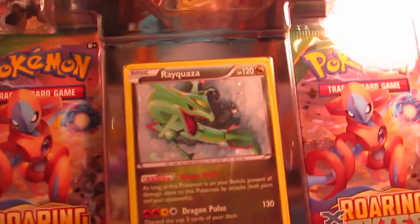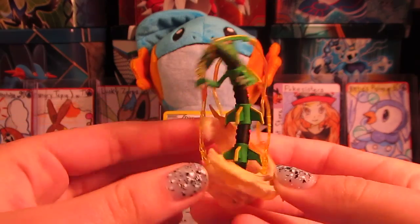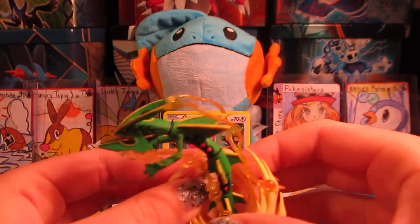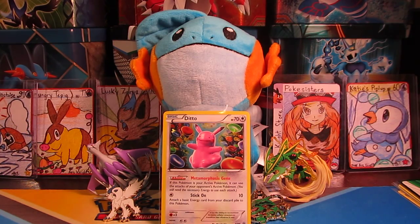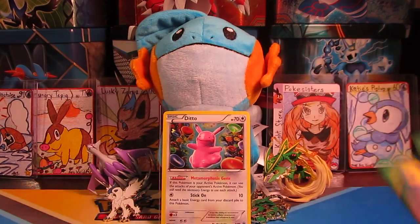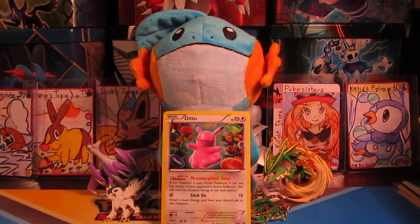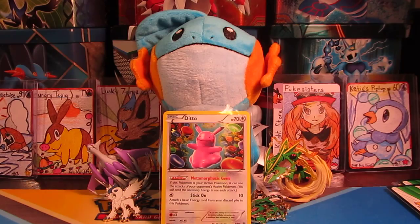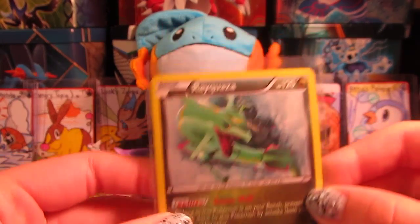We got the box off, so now I just have this plastic. There we are. Katie, do you want to get that promo out? Here is this awesome figure — looks pretty amazing. We'll set that up back here. And then we have four packs. Here's two of them — Roaring Skies, the Rayquaza packs. And our other two. And of course we have our code card, which I am going to use. And here is our awesome Rayquaza promo — that is definitely a cool looking promo.